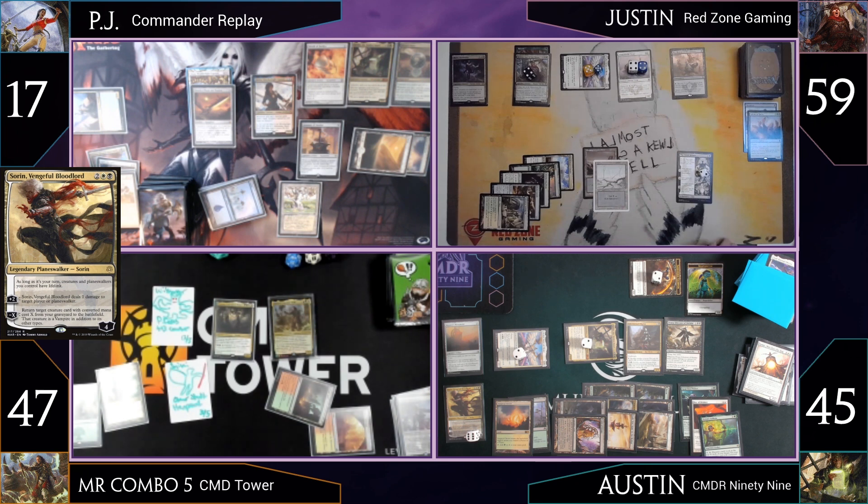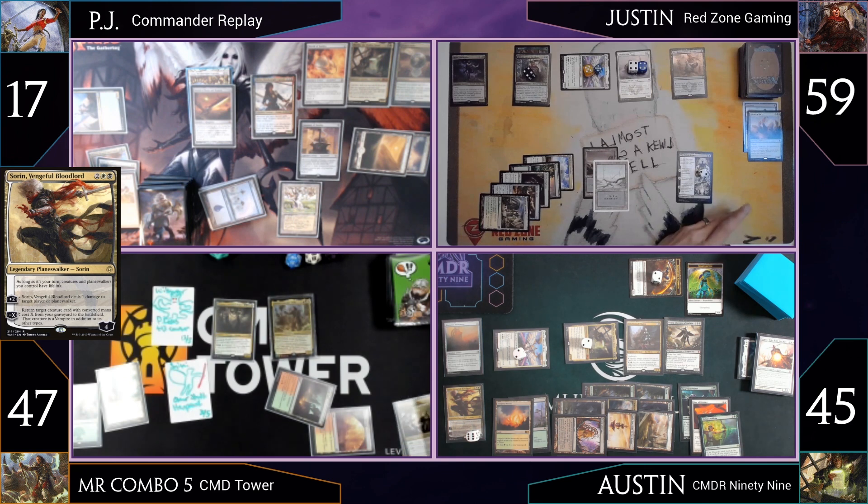PJ is at 17 life after Austin's attack. Austin passes. At end step, Justin's Eldest Reborn saga final chapter triggers — he can put a target creature or planeswalker from a graveyard onto the battlefield under his control. He considers what's in various graveyards, looking for a creature with a cast trigger.